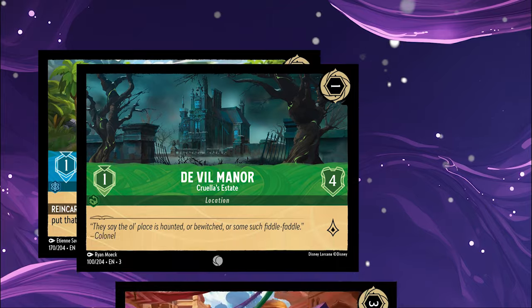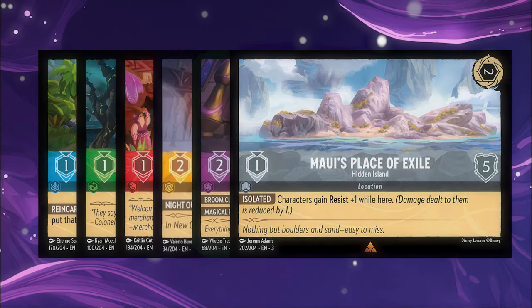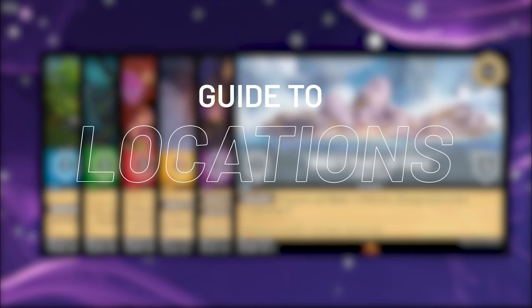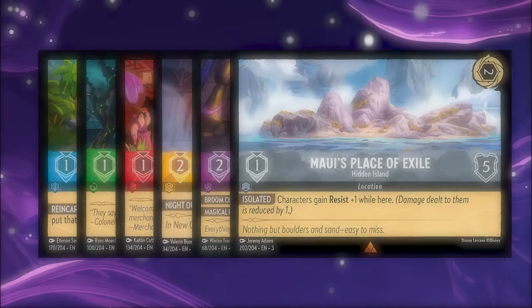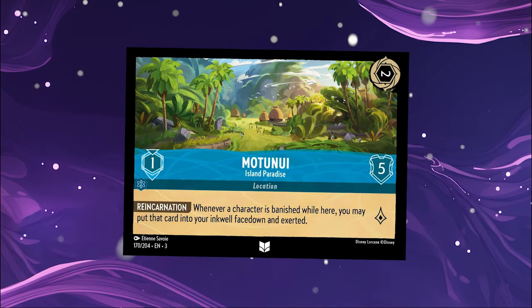Locations are a new card type introduced as part of Lorcana's Into the Inklands expansion. We'll cover exactly how they work in this video, based on information provided by the Lorcana developers via Discord. Let's start by taking a look at a location card, going through each of the elements.